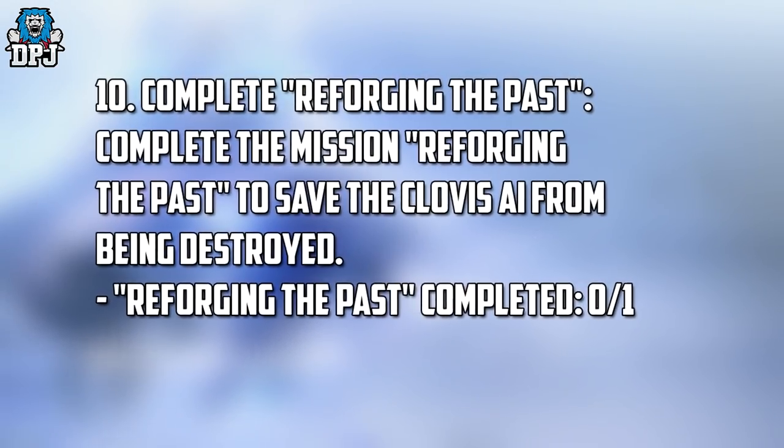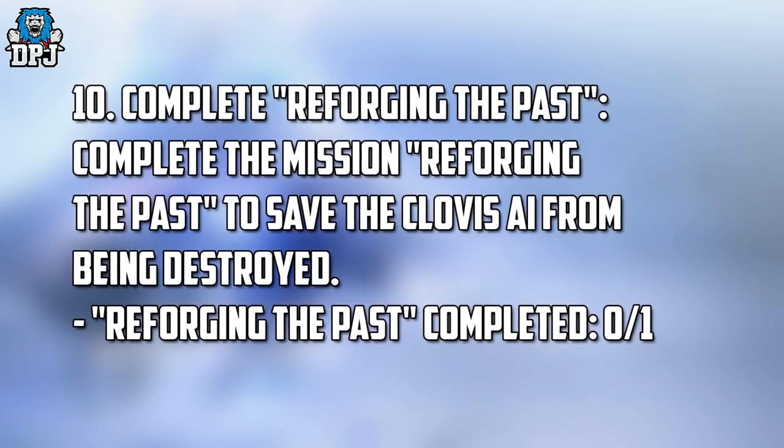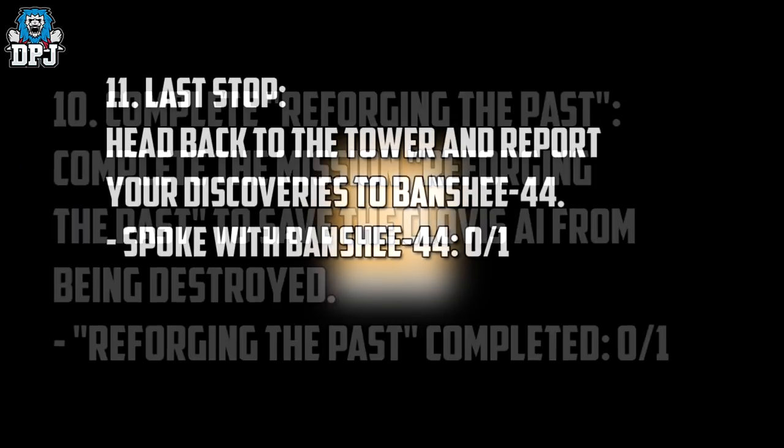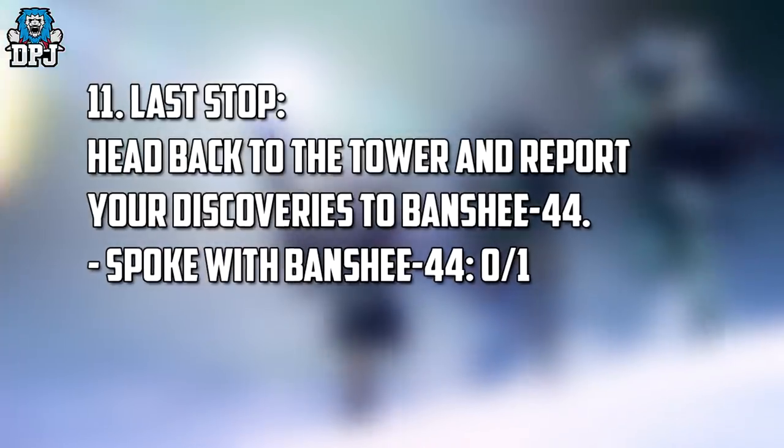Step 10 is called 'Reforging the Past' — complete the mission 'Reforging the Past' to save the Clovis AI from being destroyed. Step 11, the last step: head back to the Tower and report your discoveries to Banshee-44.